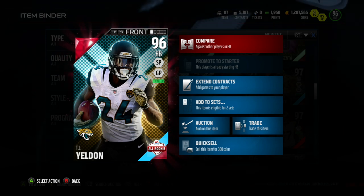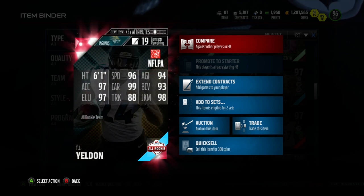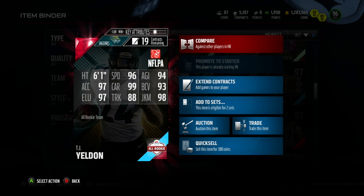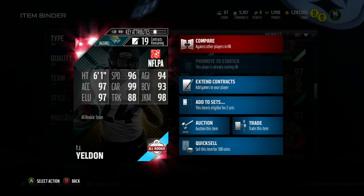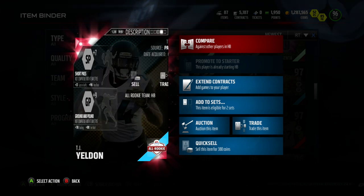A couple days ago in the stream, we pulled this guy. And as I started comparing him to other running backs, he looked legit. 96 speed, 97 elusiveness, 97 acceleration, 99 carry, 98 juke move, 93 ball carry vision, 94 agility, and 88 truck.